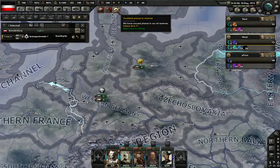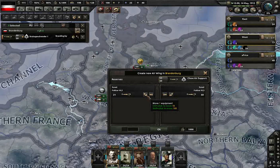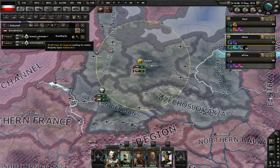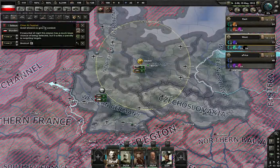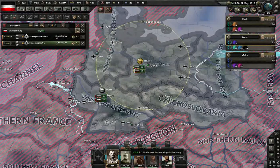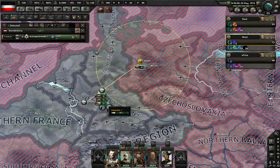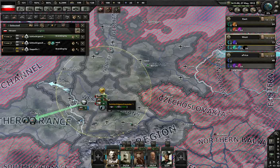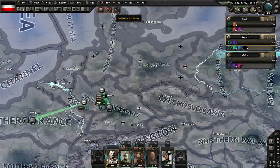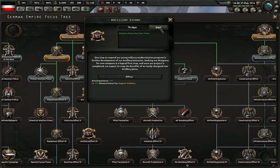How many planes have we got in reserve now? 71 — so we can do another 50. We might as well start getting these allocated out to Army Group West, start giving these to the boys. They've all got scouts now — maybe not as much as they wanted, but okay. Let's get the artillery going.